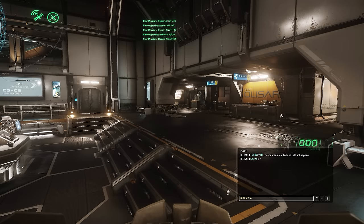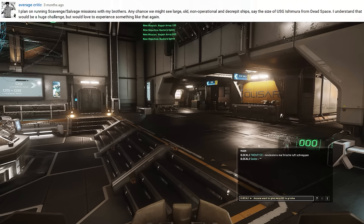Hey guys, Youngblood with you for the 38th episode of the Inbox. This time we're going to start off with a question from Average Critic saying: I plan on running scavenge salvage missions with my brothers — any chance we might see a large, old, non-operational and decrepit ship, say the size of the USG Ishimura from Dead Space?